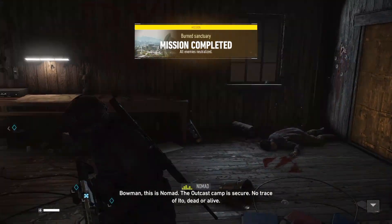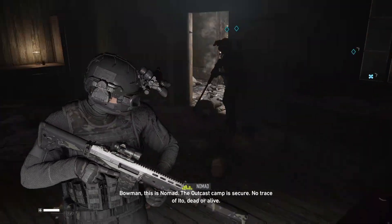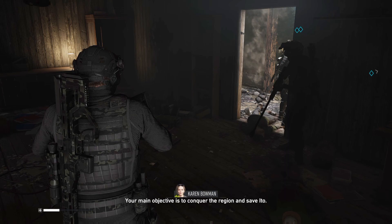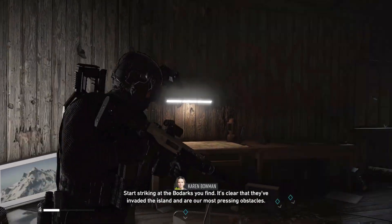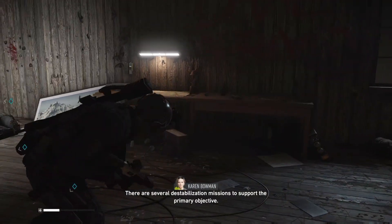Bowman, this is Nomad. The outcast camp is secure. No trace of Ito — dead or alive. We'll proceed with caution, but if Ito is dead, the only option will be for us to retreat. Your main objective is to conquer the region and save Ito. Start striking at the Bodarks you find. It's clear they've invaded the island and are our most pressing obstacles. There are several destabilization missions to support the primary objective.